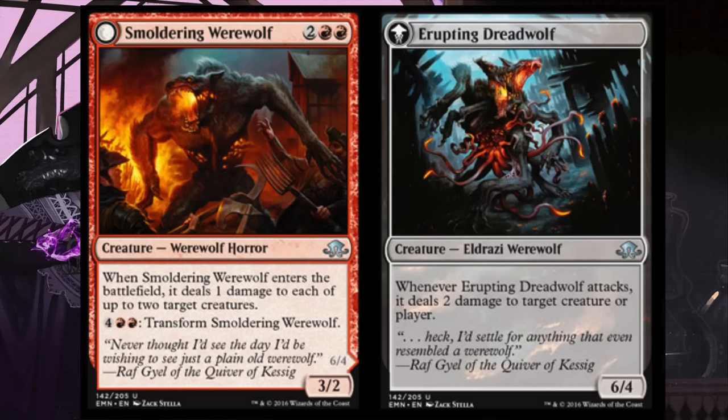I do like the Eldrazi cards. I feel like they could be a little bit stronger, but they are very flavorful because Innistrad is an Eldrazi-themed set right now. The next card we're going to look at is also a flip card and one that you will see at draft tables all over sealed pre-release.